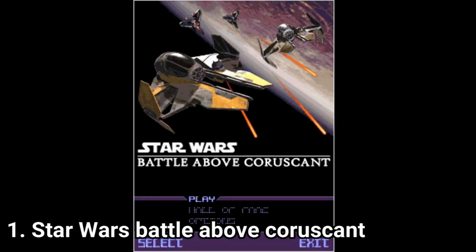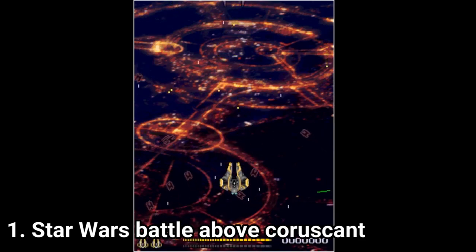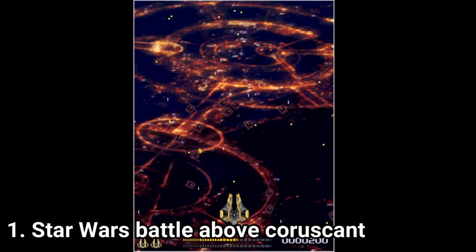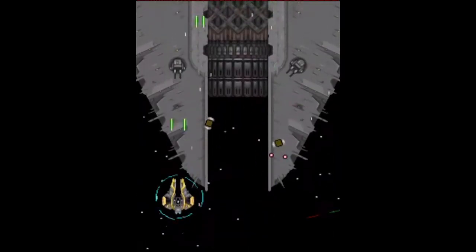Star Wars Battle Above Coruscant is an alien shooter made by THQ. The game is the usual alien shooter, meaning that you move around and shoot enemies. You get powerups like double laser beams or a temporary shield for your ship.